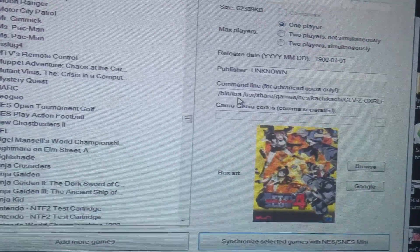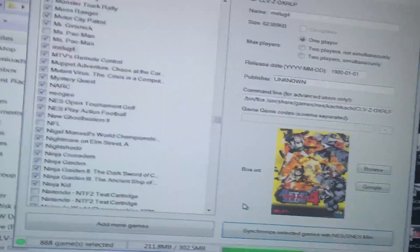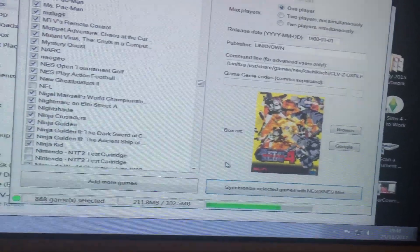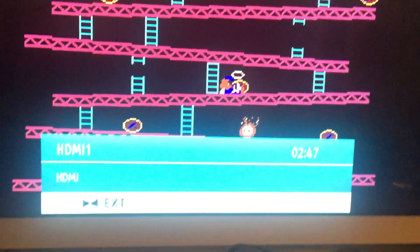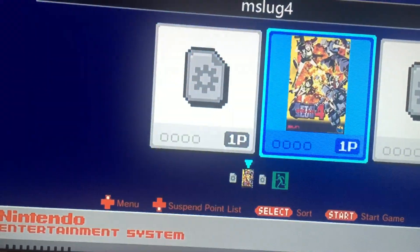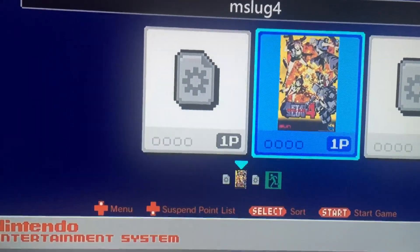My friend's setup works, and he also sent me the Neo Geo BIOS which I know is working. So I've done all that, and this is what I get when I try and load a game — it goes to a black screen and then it just cuts off again.